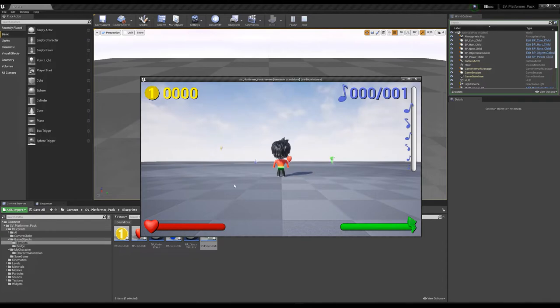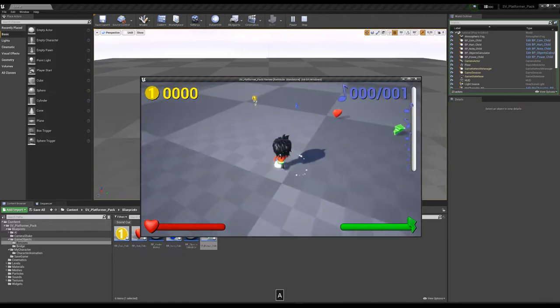As you can see, the BP Object Calculator gives you information about what you can find on that level — for example, one knot. Okay, let's play.